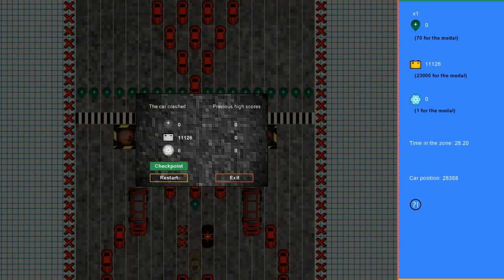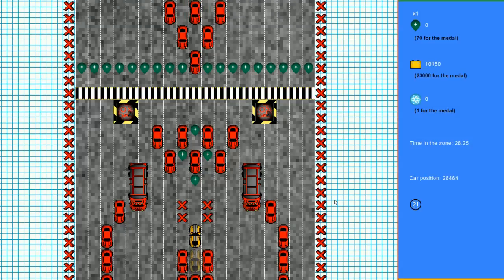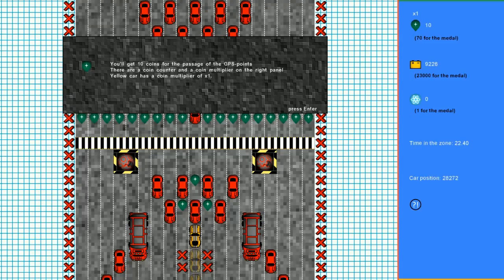Oh, so I'm constantly moving forward, and then whatever button I press happens as well. Okay, because I hit the cross-hatches. Let's try again. You'll get 10 coins for passing GPS points — there's a coin counter and a coin multiplier on the right panel. The yellow car has a coin multiplier of one.